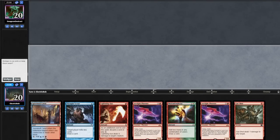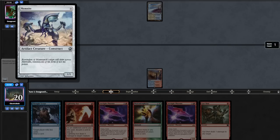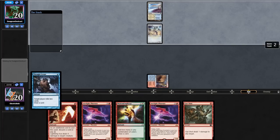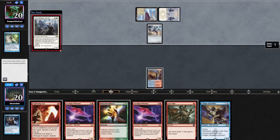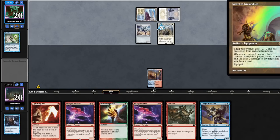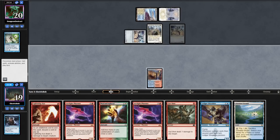We're on the play and keeping a risky hand. We'll lead on turn 1 Canal and hold up a Thoughtscour. Opponent goes Plains into a Memnite, and on the end step we'll Thoughtscour ourselves — but they have a Spell Pierce for that. No land. Opponent goes Plains into a Stoneforge, picking up a Sword of Fire and Ice, then attacks in for 1 and casts another Memnite. Land — let's go!